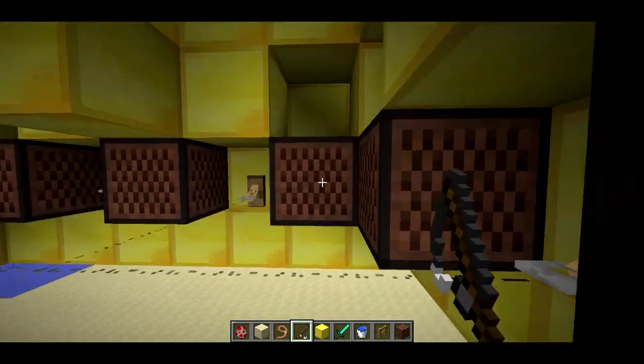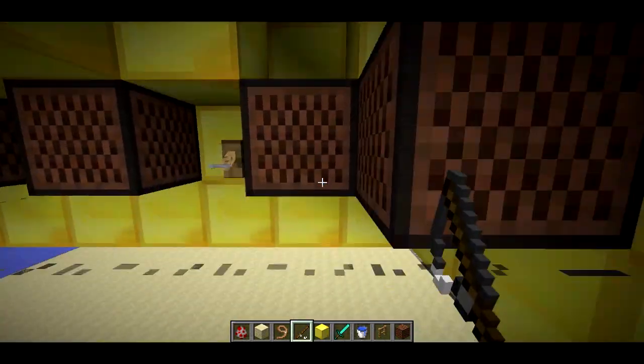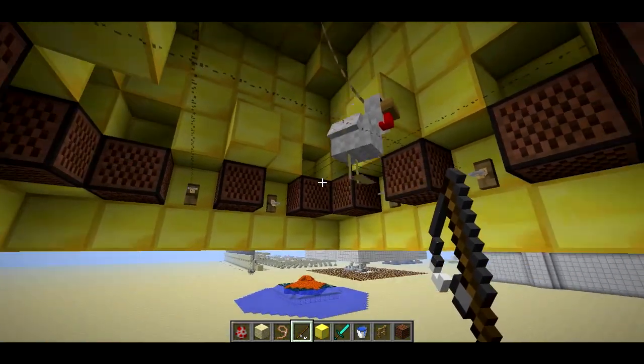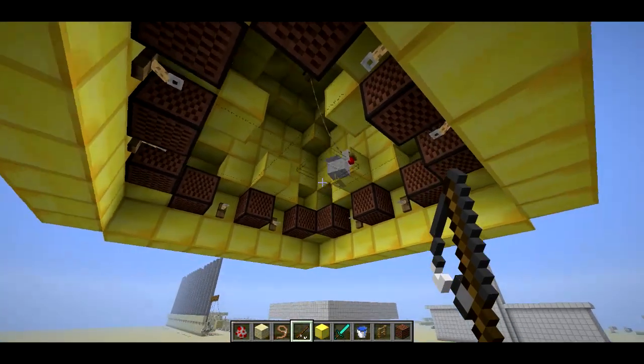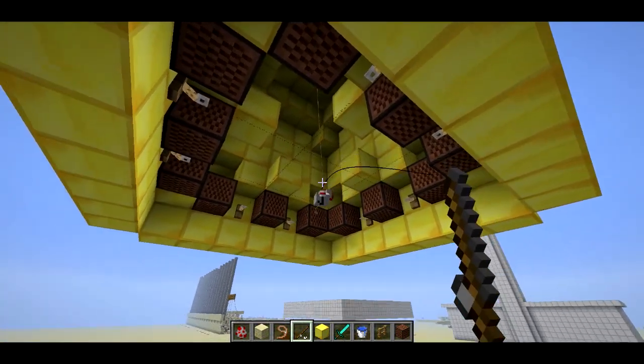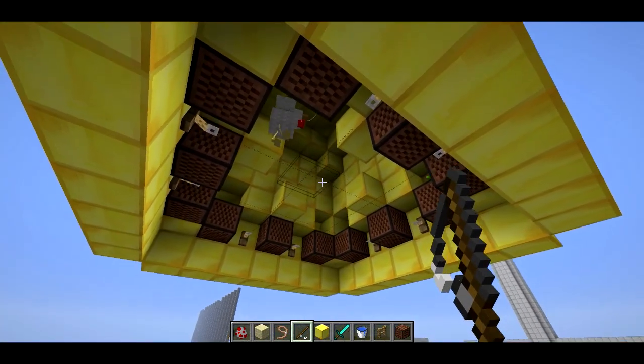These note blocks create the sound. Make sure that you have open space above and below the note block if you want it to play that sound like you've been hearing. It kind of looks and behaves just like a real bell — pull and push it with the fishing rod.